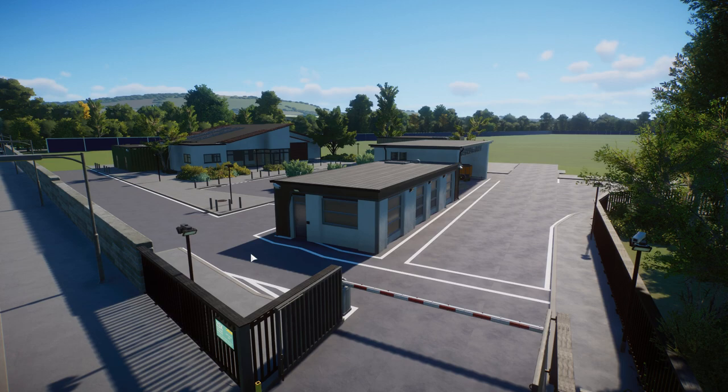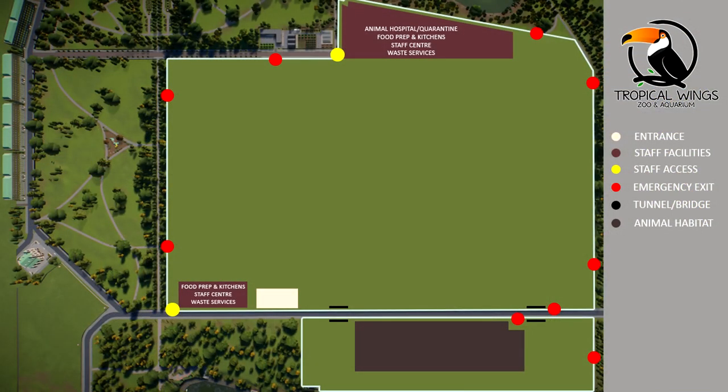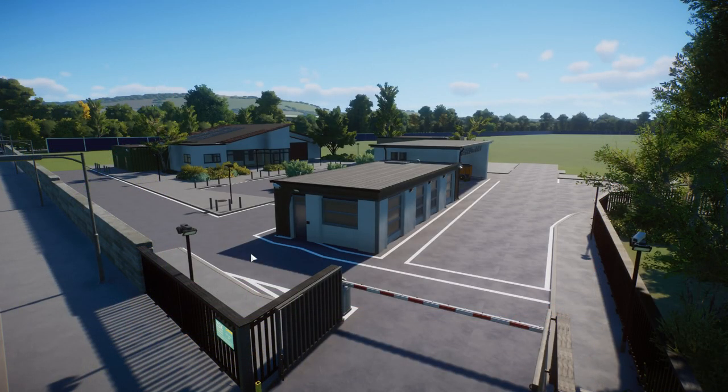Your amazing comments came in and you all really like the flamingo habitat, so I'm over the moon. But I started thinking — if those flamingos get sick, I don't have any vets, I don't have quarantine, I don't have any of that. So I thought we best get the first of our animal hospitals in the zoo. I'll throw the plan up on screen — this marks all the emergency exits and where I anticipated the backstage areas going.